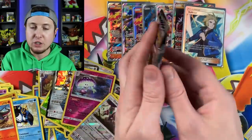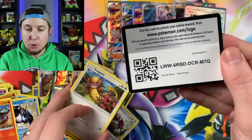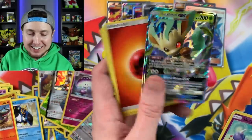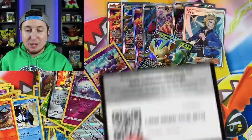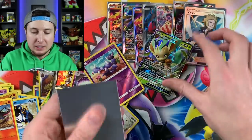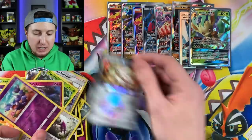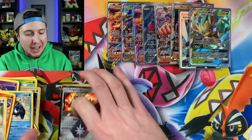So many cards - they're going everywhere! We have a Leafeon GX, a nice Eeveelution, joining the Ultra Rare Party - and there is our Reverse Holo. Alright, how many Ultra Rares do we have so far? We got 1, 2, 3, 4, 5, 6, 7, 8 - eight! Wow, that's actually pretty good. And then we do have a Prism Star right there. We need to take a moment just to kind of get things back in order.